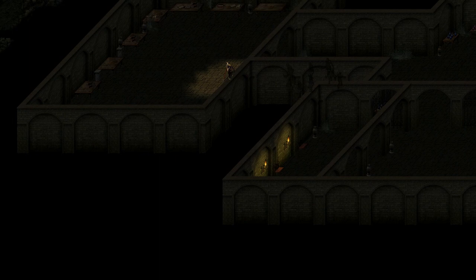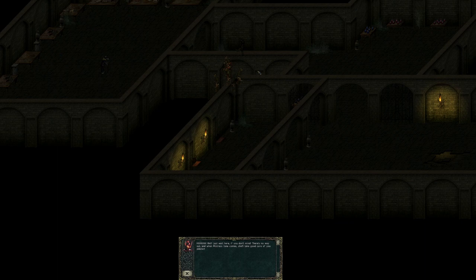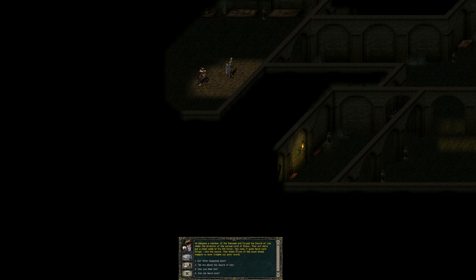Zandalor explains that he's looking for the Sword of Lies — a sword created by a wizard named Ulthring during the earlier wars. Ulthring joined the Damned, the followers of Chaos, a sect of wizards who follow the Chaos God, and forged the Sword of Lies under Chaos's direction. This sword contains a tiny piece of the Soul of Chaos, so it's a really big deal.